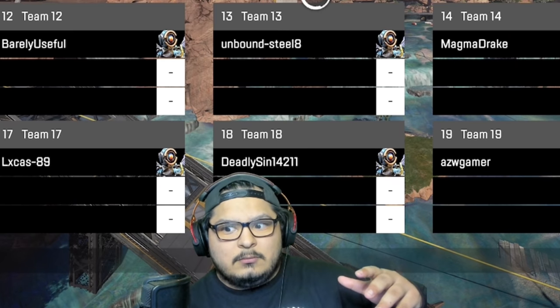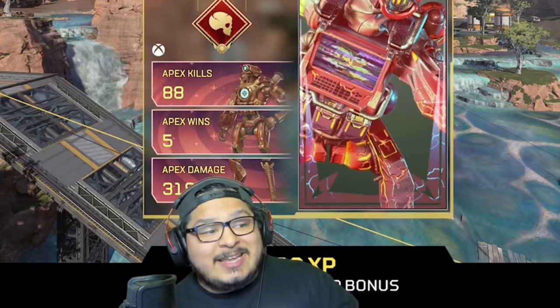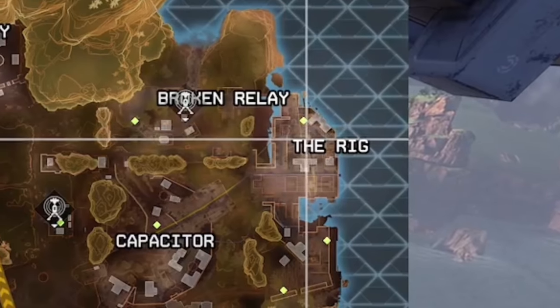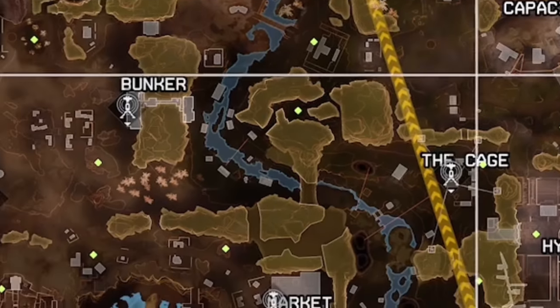That guy scared me — I thought he was going to pick Octane. This is going to take an immense amount of teamwork. Here's the path they are going to take: they're going to start at Rig and make the longest zipline ride going all the way across the map.